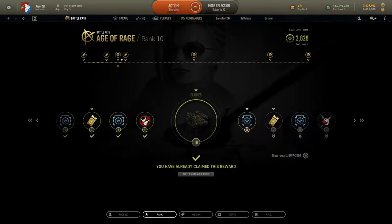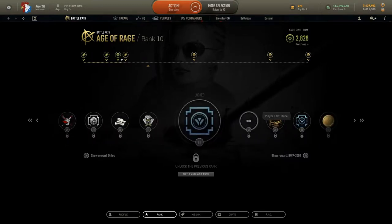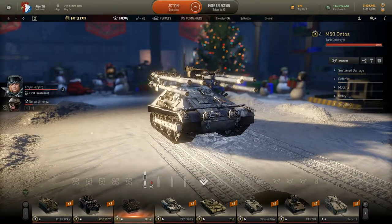You will have to do a fair bit of grinding for this, because leading up to it I think ranks eight and nine are 1500 battle coins, but the Ontos is 3300, and it just goes up exponentially from there. As you know from my previous videos on vehicles being added and what was going to happen with the French tech tree, this one made my top five most anticipated vehicles.